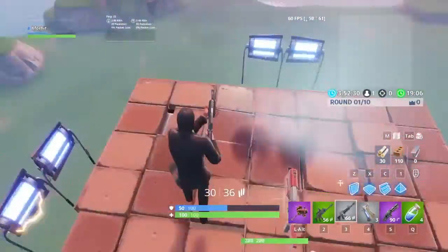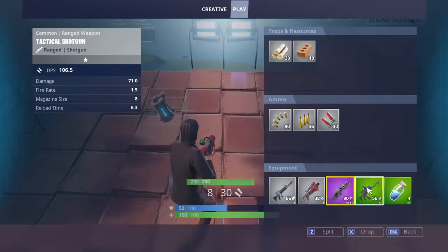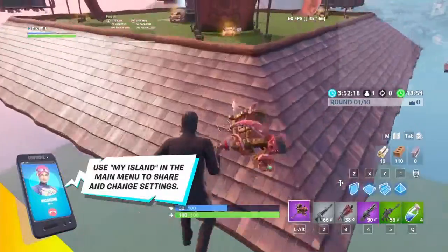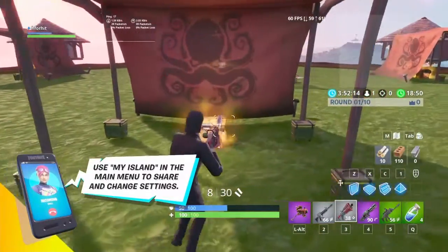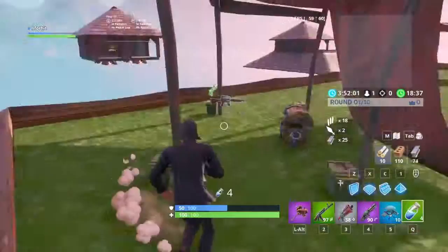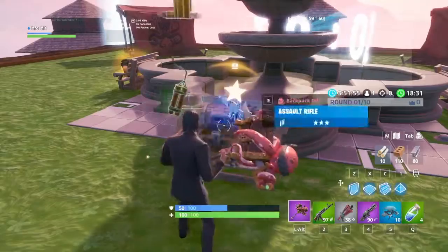We got an attack shotgun. Let me sort out my inventory — there we go, that looks better. And then if we build over here, it's the main island. It has four of these little tent things, with chests and ammo boxes at each one, and it also spawns metal. Right here is the fountain with four chests.